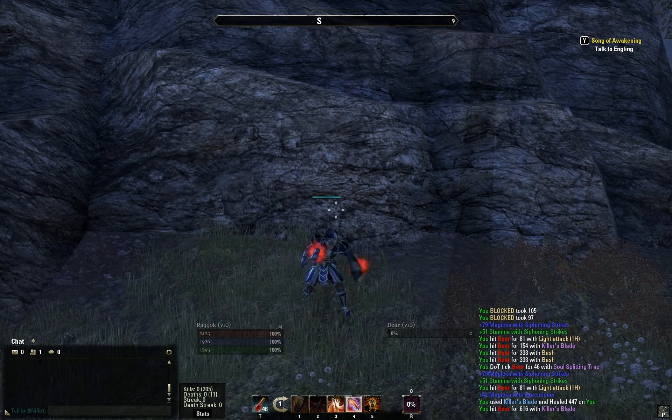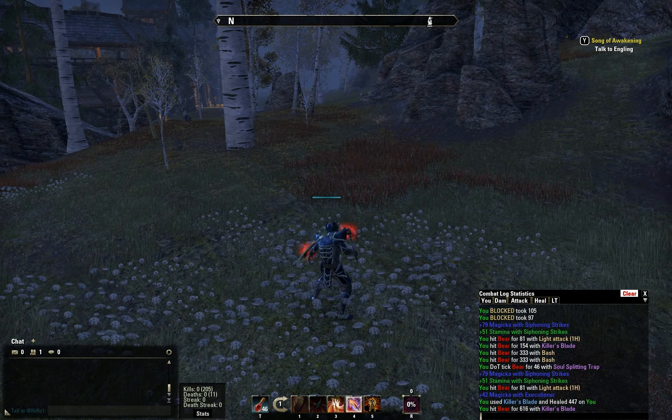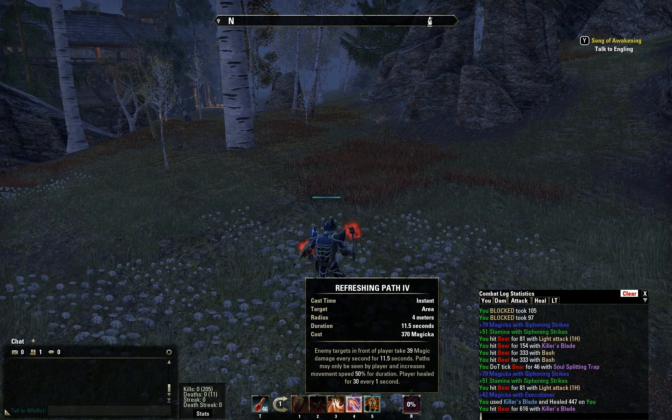Hello. There's a little bit of confusion on exactly how Path of Darkness is supposed to work on the ESO forums. So here is Path of Darkness — I have it morphed to Refreshing Path. Enemy targets in front of the player take 39 magic damage.